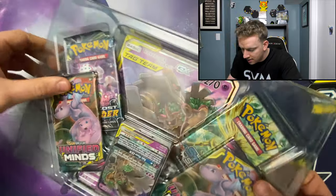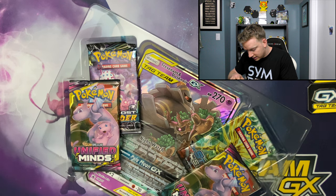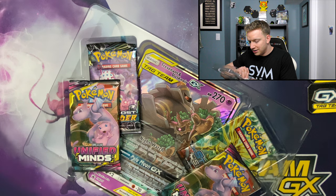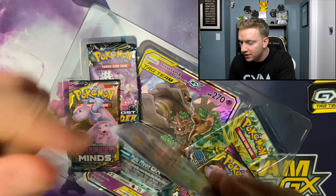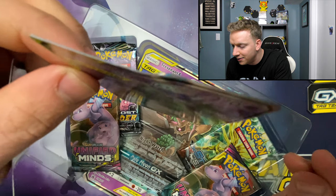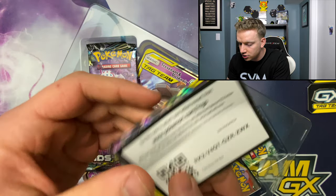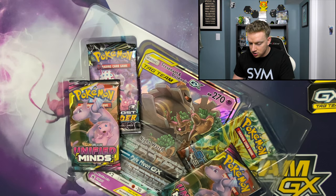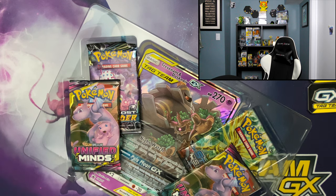Oh yeah, this thing is busted up. This card is booty cheeks - look at that, oh nice dented promo card for you guys. There's your code by the way - here's your GX Pale Moon box code. Oh my lord have mercy, oh my god.